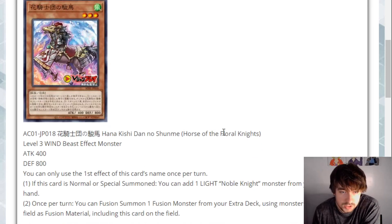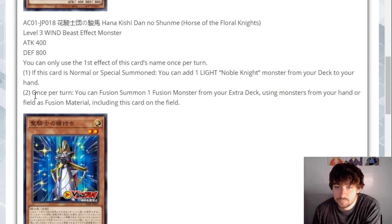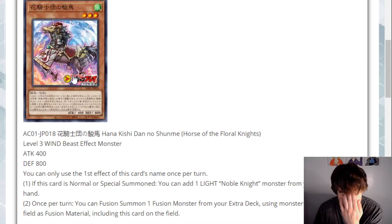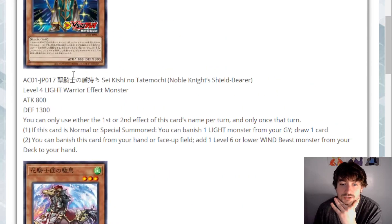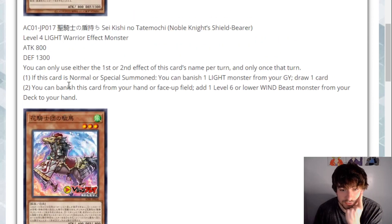Next up, we have Horse of the Floral Knight. It's a level three Wind Beast — 400 attack, 800 defense. You can only use its first effect once per turn. If it's Normal Summoned or Special Summoned, you can add a Light Noble Knight monster from deck to hand. So this guy can just search this, and this is your Rota. Once per turn, you can Fusion Summon one Fusion Monster from your Extra Deck using monsters from your hand or field as Fusion Material, including this card on the field. So this is like a built-in — it's a Rota plus a Fusion Spell all at once. That is very good card economy.